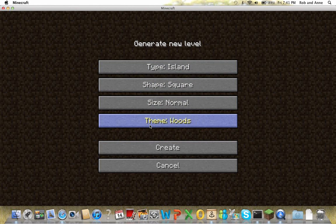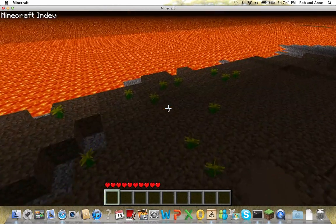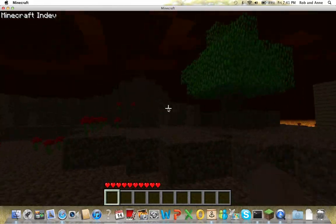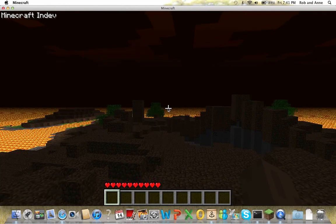So I just want to play with this a little with you. We're going to do an island, and we're going to make it small so we can explore it. And look, we spawn basically on an island in the middle of a lava world. And we survive — that's basically how this game worked back then.